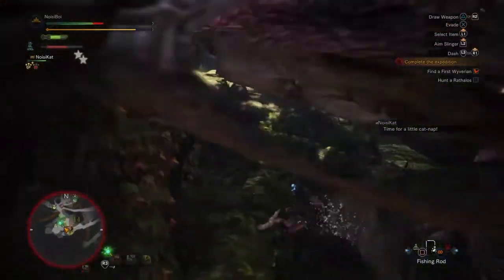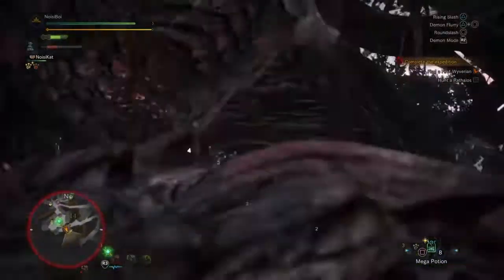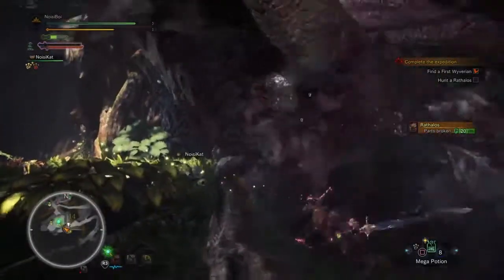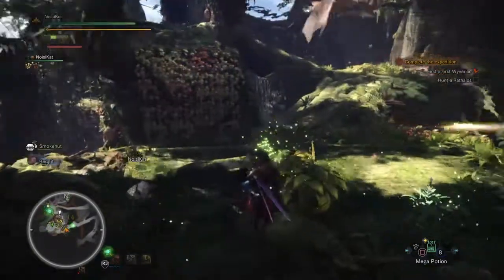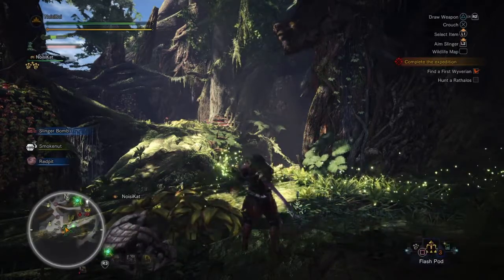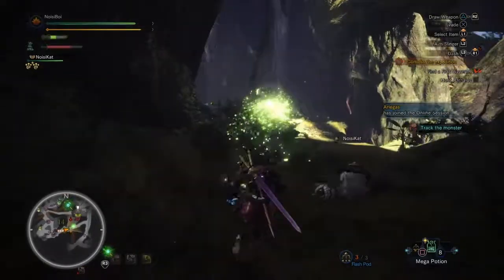He's coming. We'll use those mega potions - he seems to be in rage so I can just keep him. Yes - that's exactly what I needed, he's got a ham on his face. Maybe we'll try and break one of his wings too. If I can just break one of his wings I'll keep him on the ground - well he'll struggle to fly. Get this poison off me - I don't think I've ever been so poisoned by a Rathalos before. He's definitely struggling now.